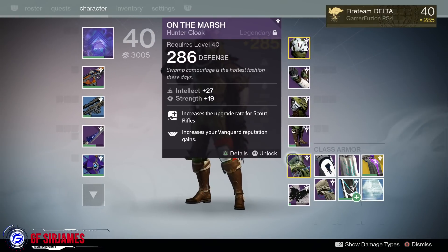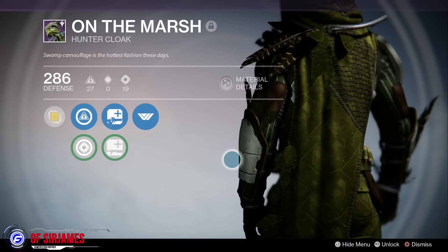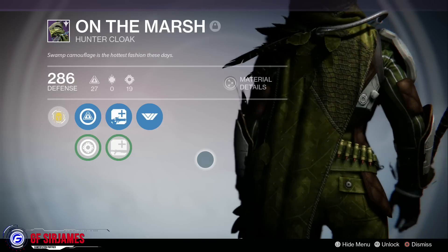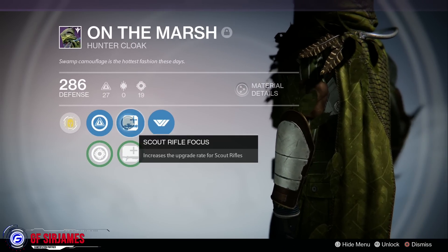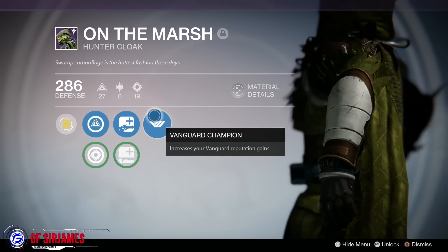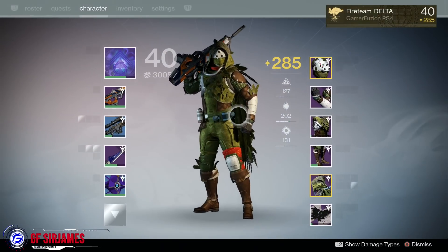And of course we have the cloak known as On the Marsh. One thing to keep in mind is that when you're changing the shaders, the cloak doesn't change color — I thought that was kind of odd, but there are a few shaders that make it look pretty good. This one has Intellect and Strength, Scout Rifle Focus — I use scout rifles all the time — Shotgun Focus, and Vanguard Champion, which increases reputation. I think that's an extra bonus.